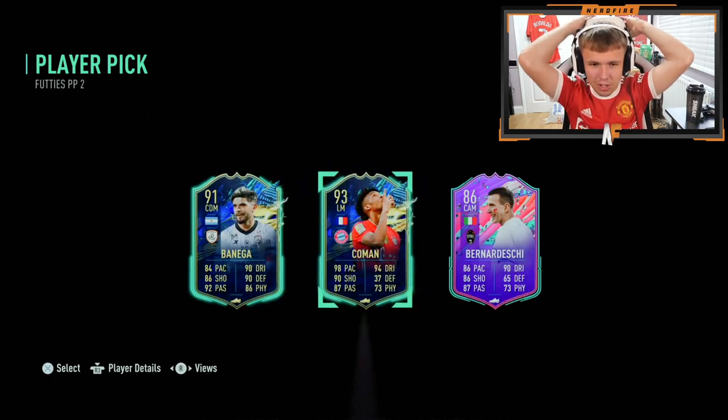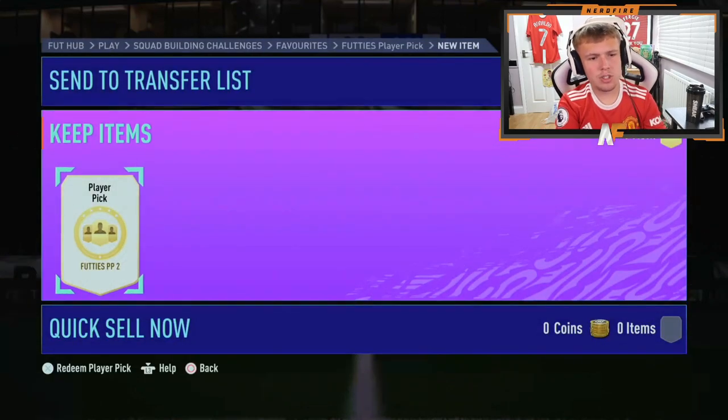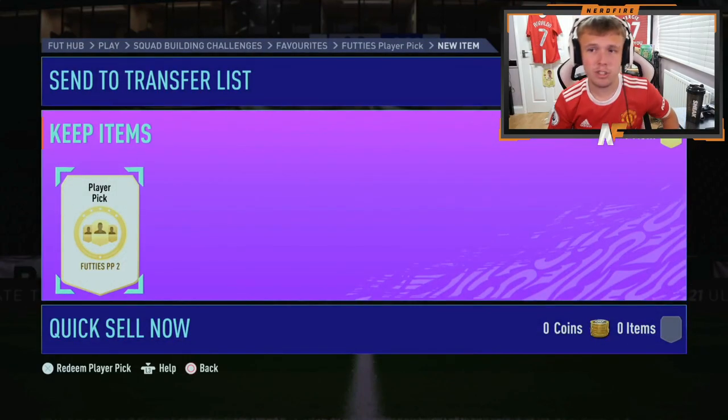X Lost Mafia is back again, third time lucky for a big pull maybe — we saw Salah in the last one. Kingsley Coman's not the worst, but he's just had a Footie's card as well, so it's a bit like 'ah'.